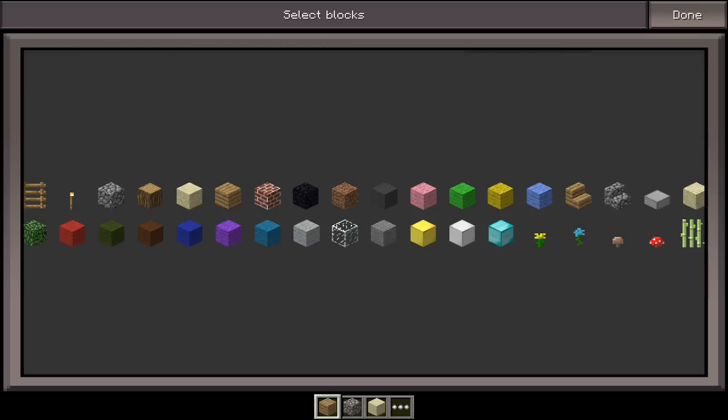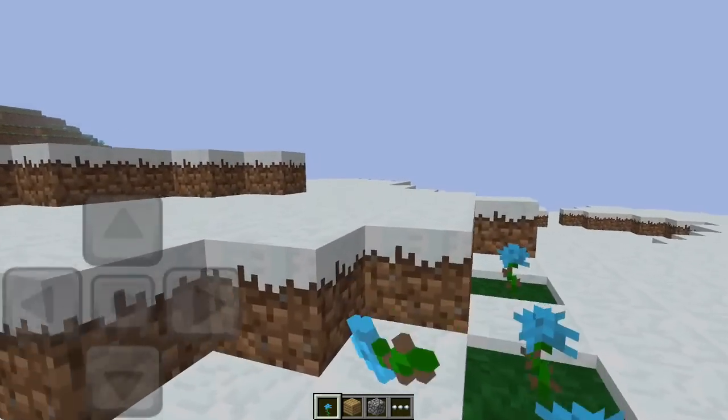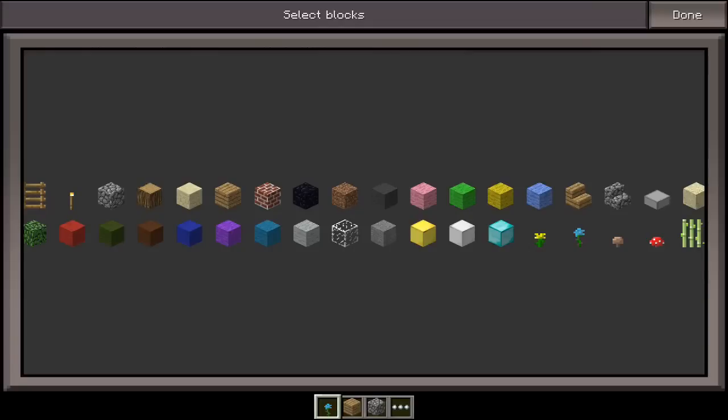As for blocks, we had: ladders, cyan flowers which were used as a replacement for roses since we didn't have those — this was a Pocket Edition exclusive that was later removed; dandelions, red mushrooms, brown mushrooms, sugarcane, dirt, wooden and cobblestone stairs, stone slabs, sand, sandstone, leaves, glass, stone, cobblestone, wooden planks, oak wood, block of gold, block of iron, block of diamond, bricks, torches, snow, and wool of every different color.